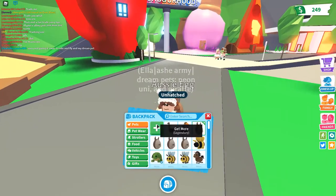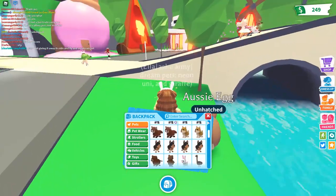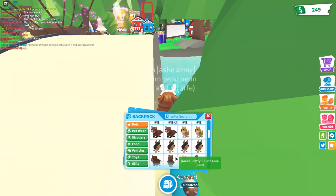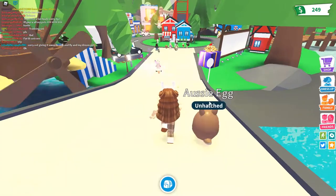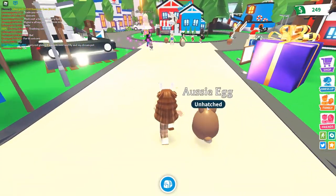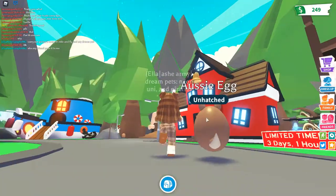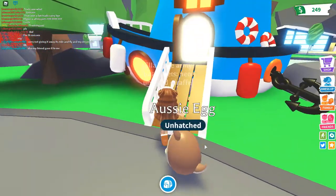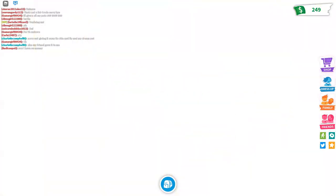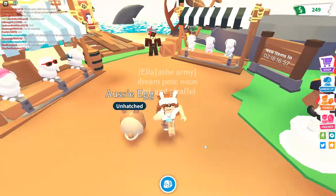I accidentally didn't put in anything and she said no thank you. Let's have better luck with this Aussie egg. An emu is kind of good — it's rare — but not exactly what I wanted. I'm hoping for some frogs — some fraggos. We're gonna try to get some fraggos and some other pets.